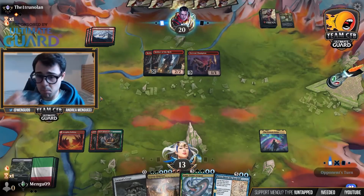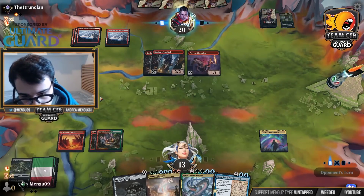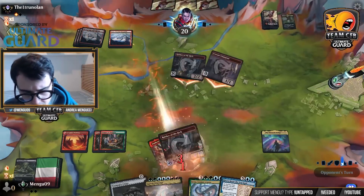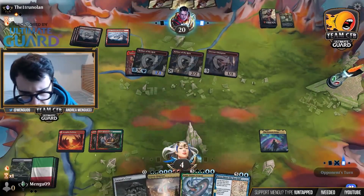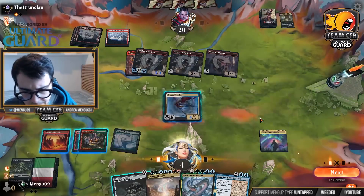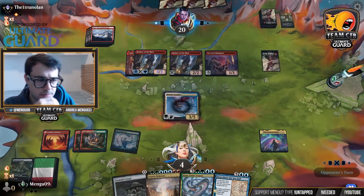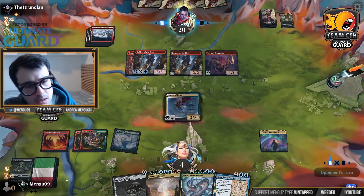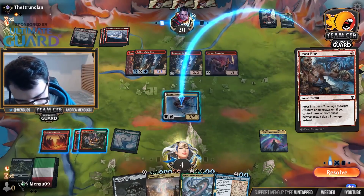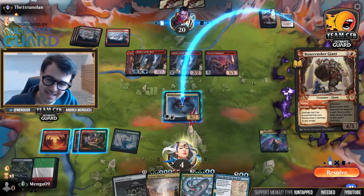I could still find an Ugin or a Dream Trawler. If they have Embercleave, how much damage is this? Six plus three — nine — so I'm still alive here. The problem is if I find an Ugin, I have to kill my own Prismatic Bridge. That's a Dream Trawler off the top. Frosty Bee deals three damage to this Dream Trawler. I have to let it go — I can't tap it. They have three cards left. It is indeed a burn spell, and I am defeated.